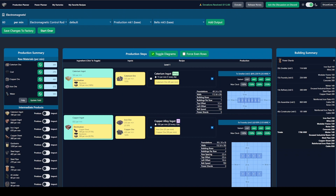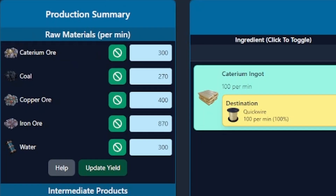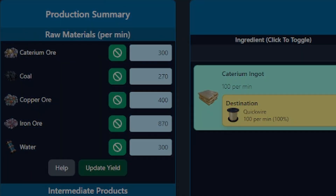Codefaber's planner has a great interface, especially when trying to compare alternate recipes and figure out the potential scale of your layout. Putting 60 electromagnetic control rods into the planner, we can see that we need caterium, copper, iron, coal, and water. My constraint is going to be copper here, at 400 copper per minute, unless we find a place with multiple nodes. I never really consider iron as a constraint because you can almost always find a large supply nearby no matter where you are on the map.